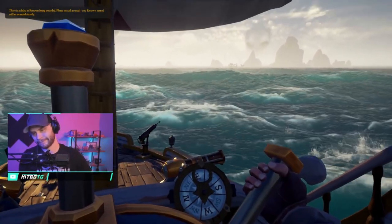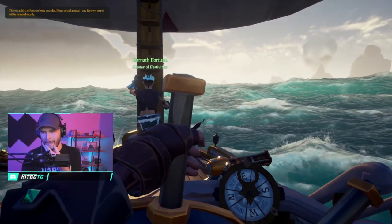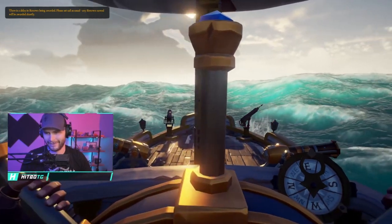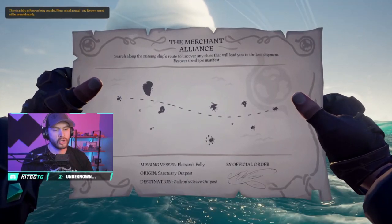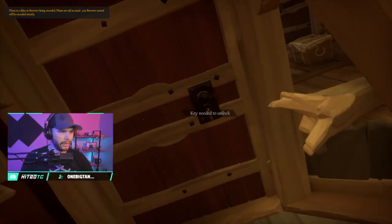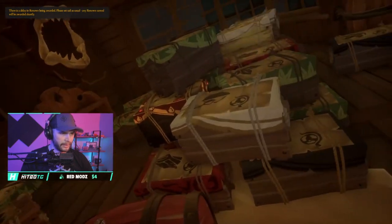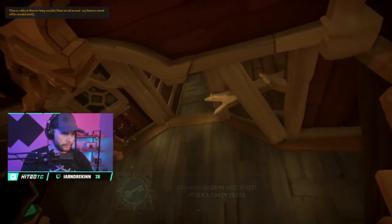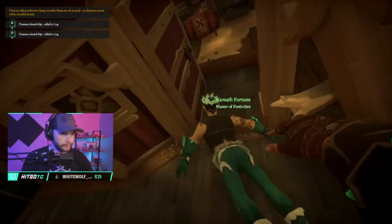Welcome to today's video. I'm going to show you how to do the new voyages for the merchants called the Lost Shipments. It's a very easy voyage to do and it's a lot of fun. The new voyage type is a follow-the-crumbs type of voyage where you go from one clue to the next clue, all of which will eventually lead you to a merchant vault — a shipwreck — and if you find the key along the way you can get access to the merchant vault, which is in the captain's cabin on that shipwreck.